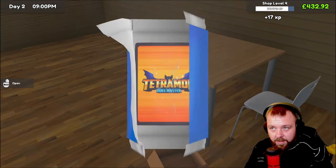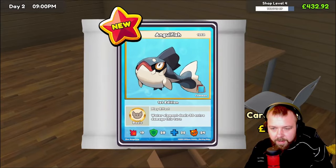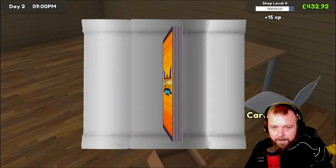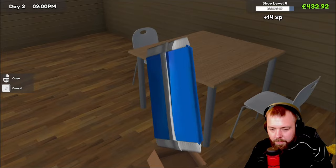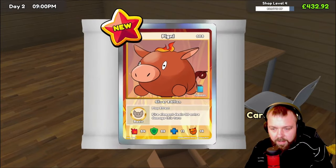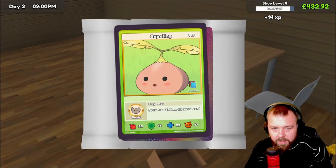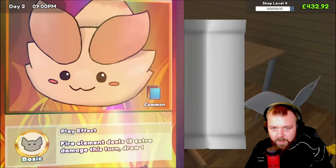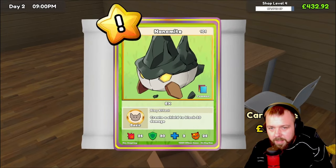Definitely want to get that table and start selling some of these rare cards. I do want to keep my £80 card though, just because it was the first one — I kind of want to keep it. £4.43 for Lammy — pretty good. What have we got in this one? Nope — unlucky. What about in this pack? Are we going to be lucky? £5.10 for the muffin. We should be able to get to level five as well.